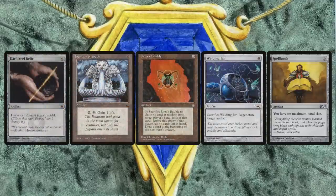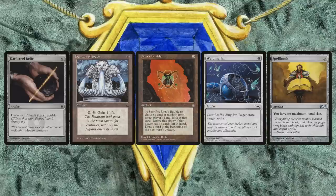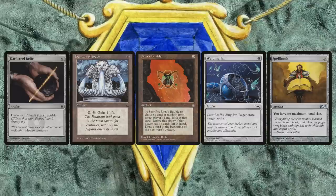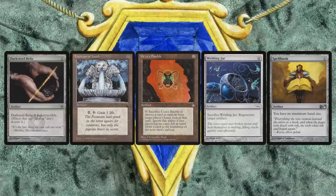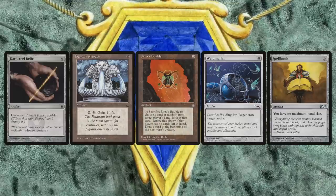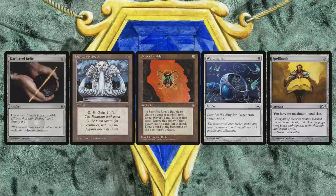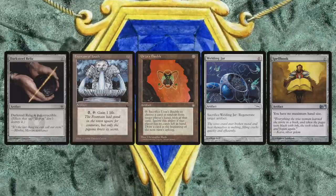Our ratio of mana sources to spells should be about 46 mana sources. Normally we'd only want about eight accelerants like mana rocks, but since we're playing with Moxes as well as any artifact being tappable for one blue mana, we don't even have to worry about mana rocks — we can ramp into mana just with regular artifacts and have an extreme amount of acceleration.